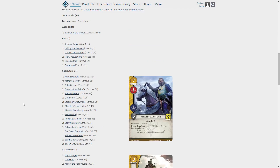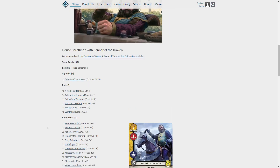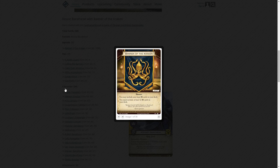The first thing to note: this will require three core sets. There are a couple of cards like Melisandre, Robert Baratheon, and Milk of the Poppy that are included three times, so you'll definitely need three core sets. It uses the House Baratheon house card with the Banner of the Kraken agenda, which lets you include non-loyal Greyjoy cards and requires you include at least 12 Greyjoy cards in your deck.